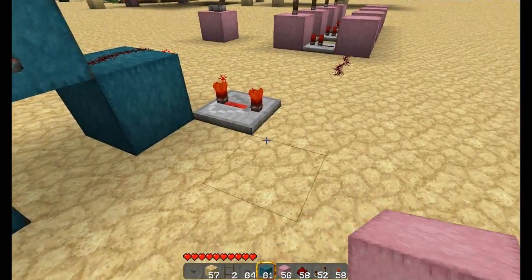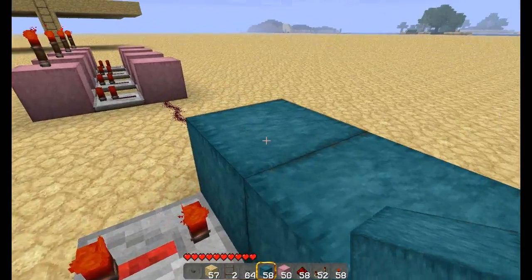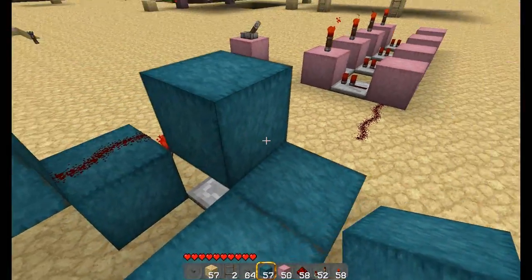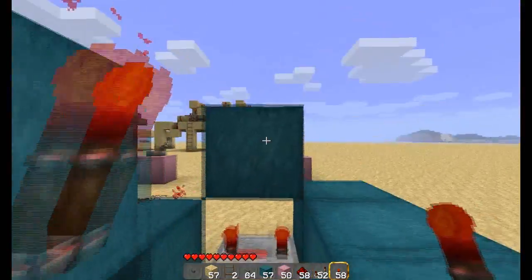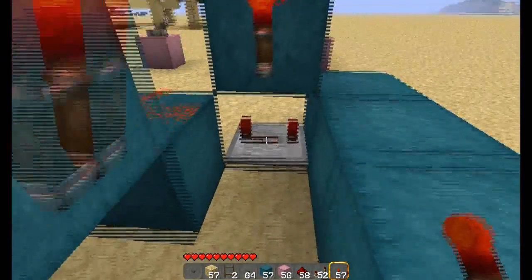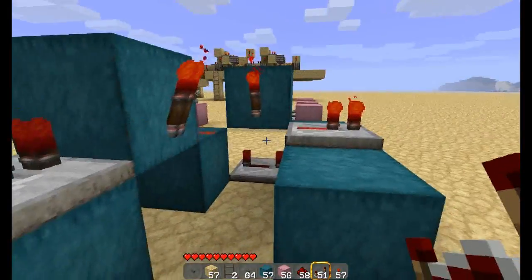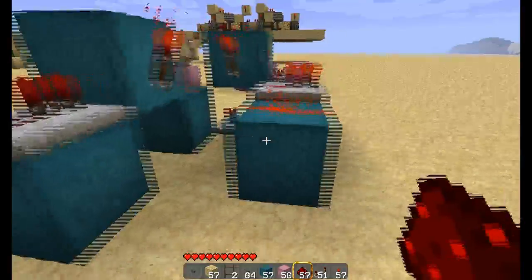Next, you want to put 3 in a row, with 1 on top of the repeater. Then you want to put a torch on top of the block that you put on top of the repeater. A repeater facing out from that torch, and then a piece of redstone on there.